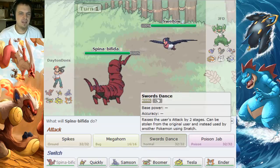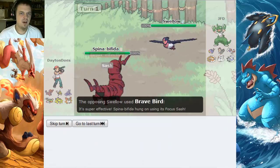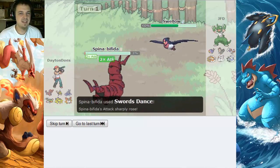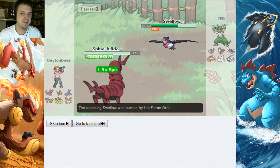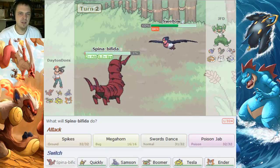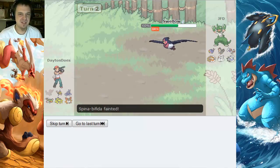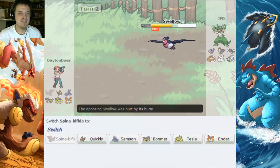I'm gonna go ahead and try and Swords Dance here, and he goes right for the Brave Bird. I thought he was gonna Protect or something like that — he's probably gonna hit me with Quick Attack next turn and take me down. Not a good play on my part. Really bad, because it is an uphill battle; we're gonna have to fight all these birds with my bugs.